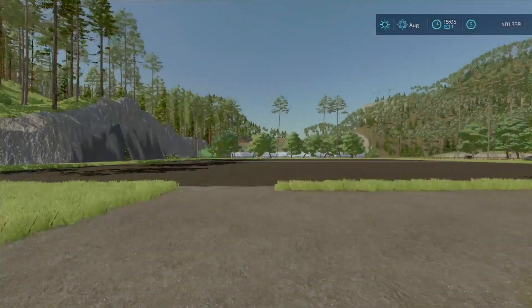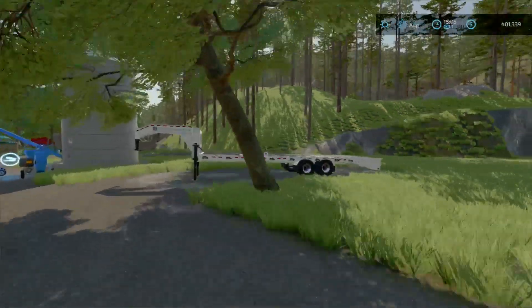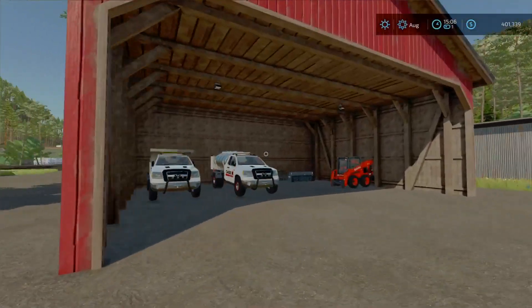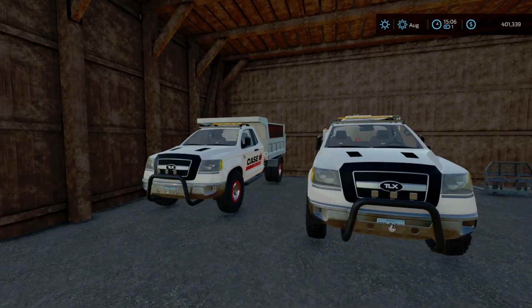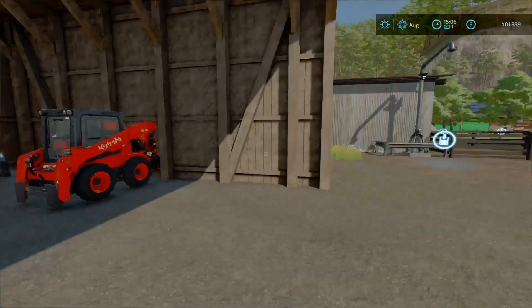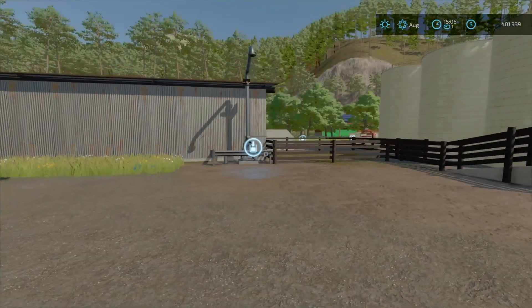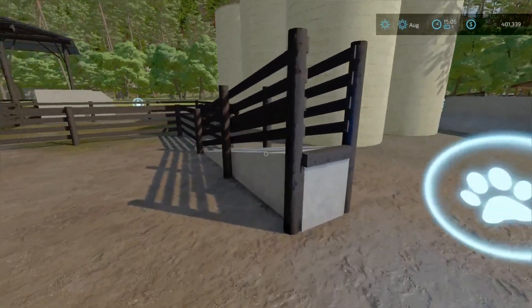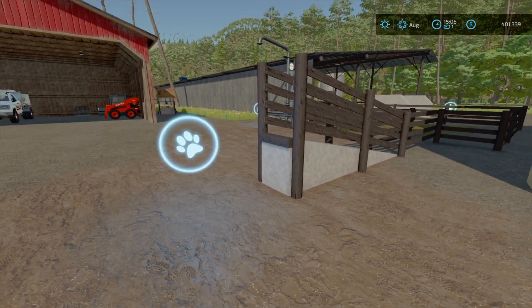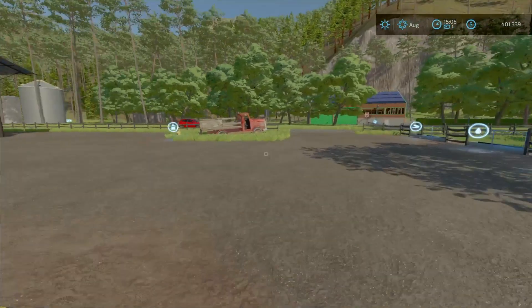This is our cow shed right here — the confining cows mod I think it's called. It has a built-in manure pit which I like, and a nice long feeding trough area. Animal dealer is right here. Two of the four fields are right here as well — I'm probably going to combine these. We got a gooseneck, a little green silo, and another storage shed with the 2020 and the Kubota skid steer with bucket and pallet fork.